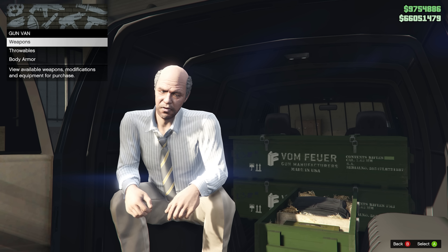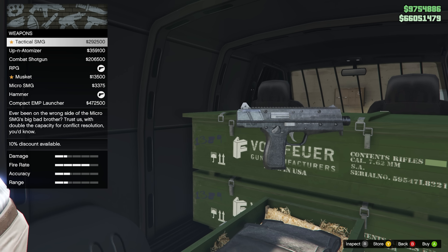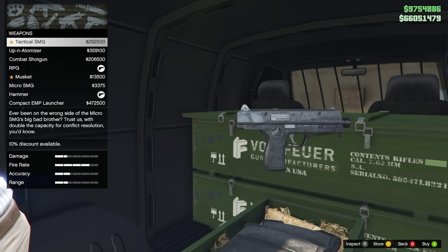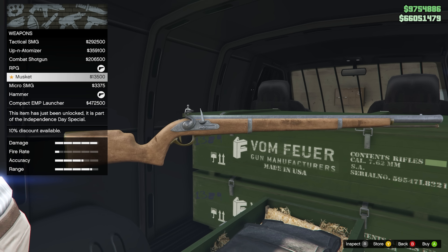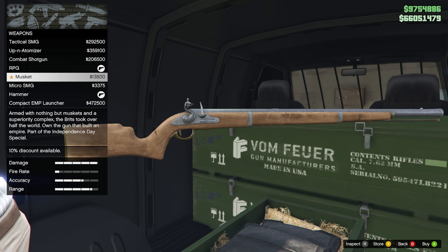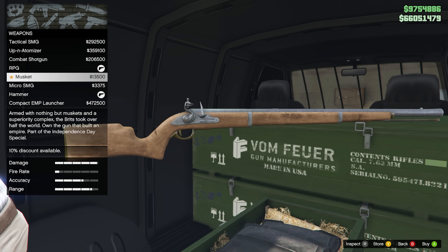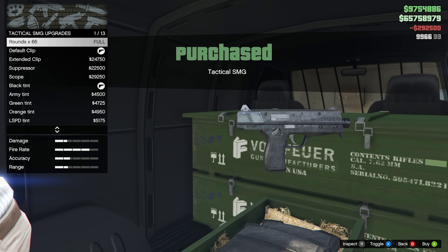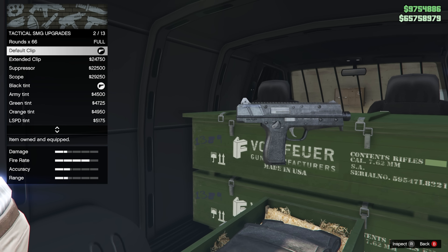So let's have a look here. First things first — Tactical SMG: 292,000. It is very expensive, but we're going to buy it. There's also a musket. Armed with nothing but muskets and a superiority complex, apparently the Brits took over half the world — 'own the gun that built an empire.' But anyway, Tactical SMG: 292,500.